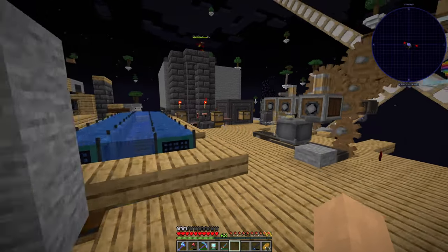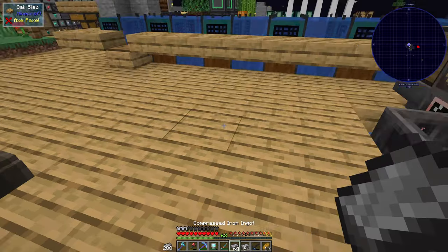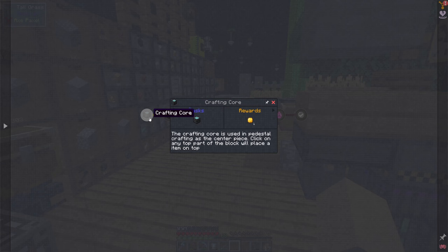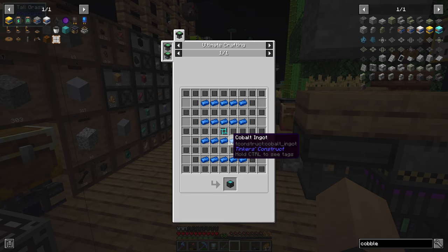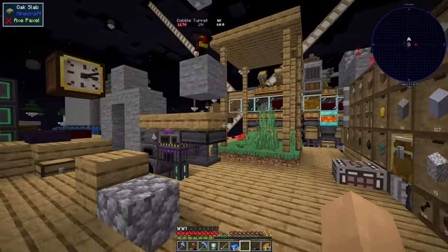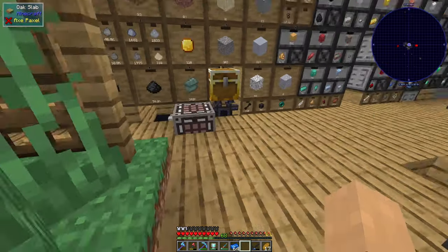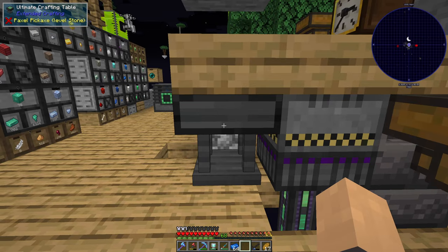To start this episode off we are going to be getting ourselves a whole bunch of black iron, because I've had a quick peek at what we're going to need for the next set of quests and it is a lot of black iron. We need to start with the crafting core which takes a lot of these black iron slates and an elite catalyst as well as a bunch of cobalt. So the elite catalyst is really where we should start. We'll take all the black iron I have and start crafting everything we need to knock off these quests.